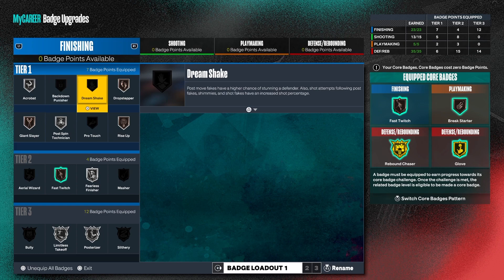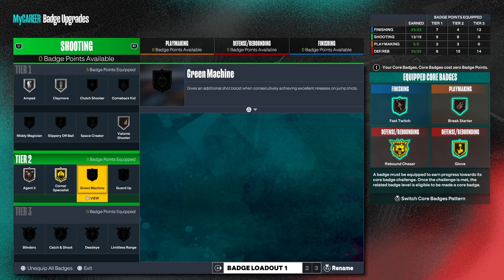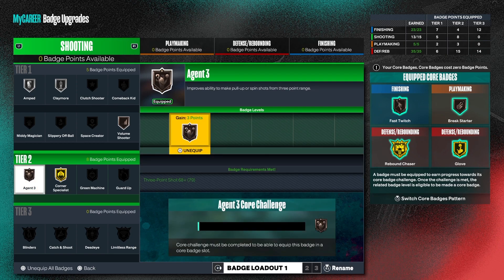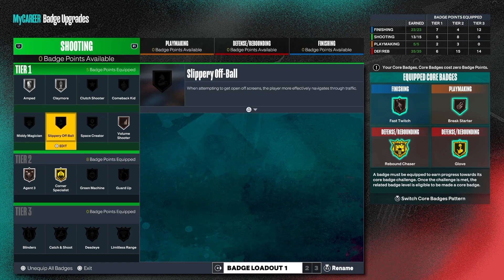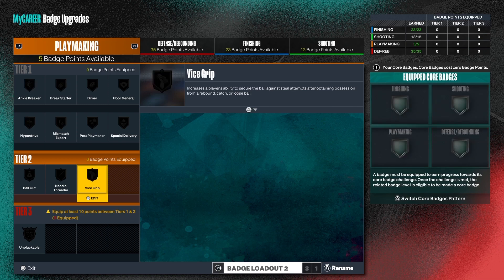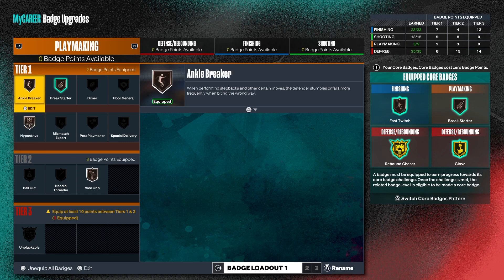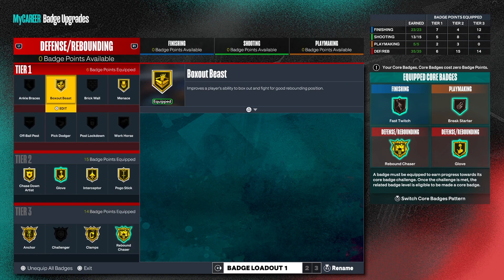For the shooting, this is what I have: corner specialist, I threw in agent three. I don't really shoot that much with this build, and I haven't even maxed out my shooting — that just lets you know I haven't been playing on the build. For the playmaking, this is all I have: bronze vice grip, hyperdrive, anchor breaker, and break starter.